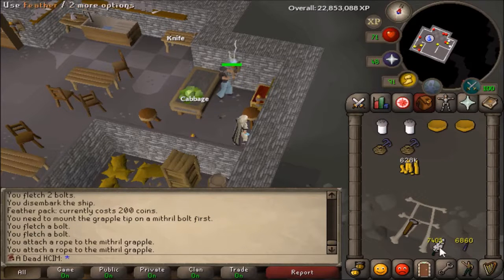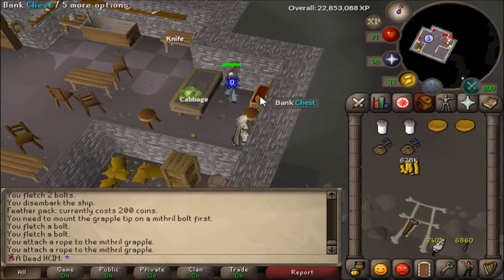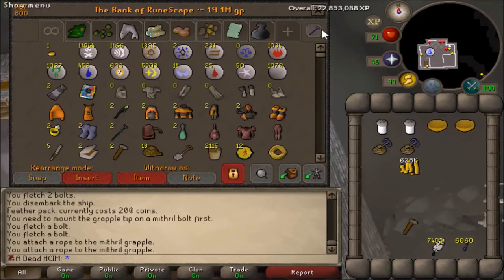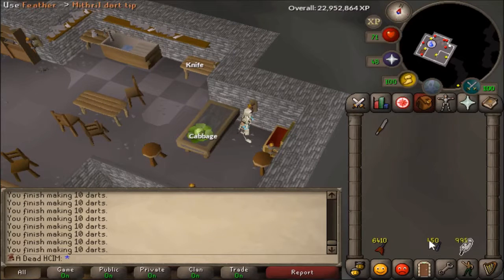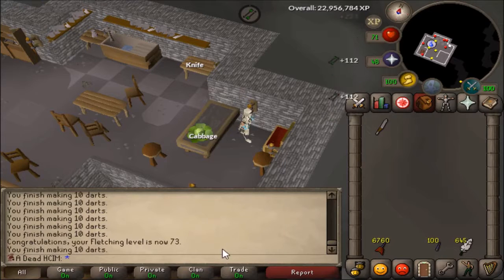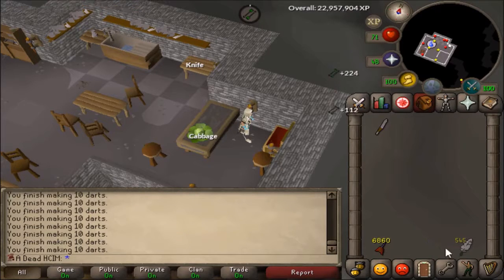I've also bought some feathers, so I'm going to make all of these into mith darts. I might get 72 or 73 fletching, so I might just do that now because I'm kind of bored — I'm feeling a bit lazy, so I'm just going to sit in the bank and do it. Just finishing up the last couple of mith darts — it's pretty good experience as well. I think I'm about to hit 73 fletching. I don't really know what I need fletching for anymore, maybe mage longs or something. But that's still a good level. Now I'll get started on the achievement diaries — I keep putting it off, so I'll get started now.